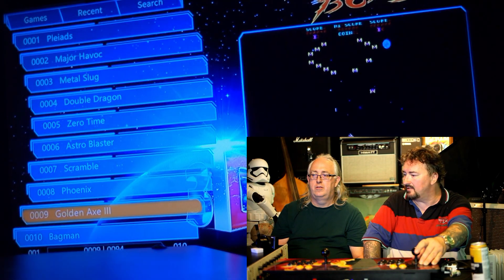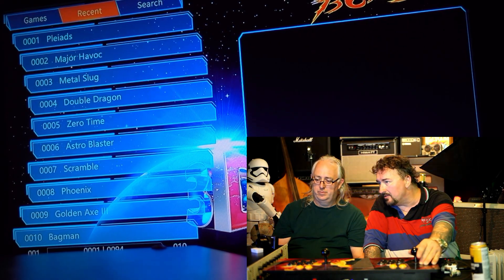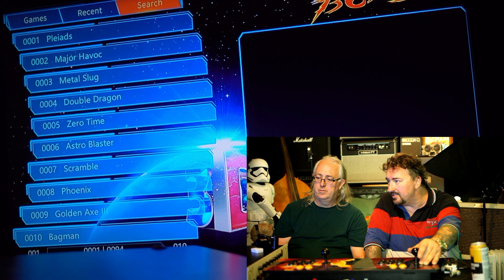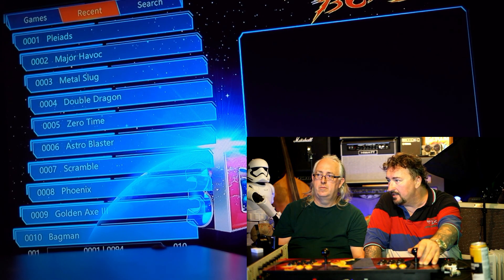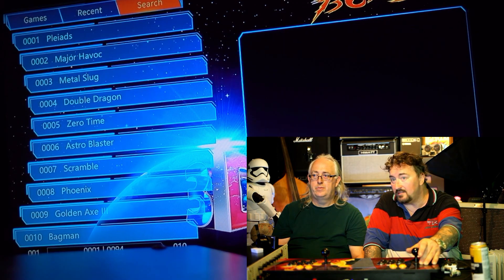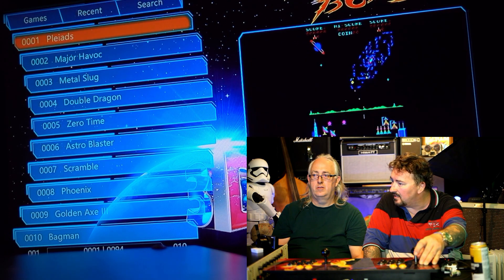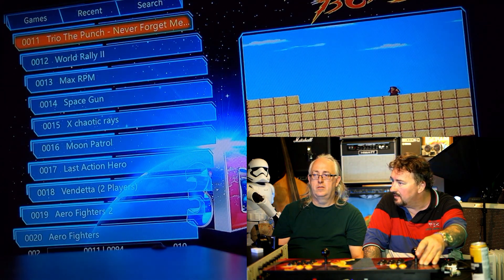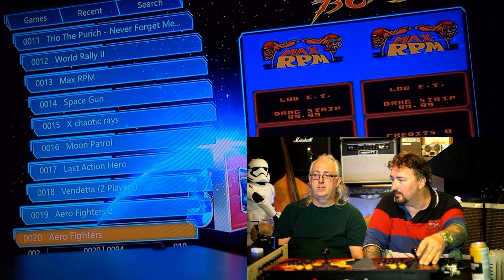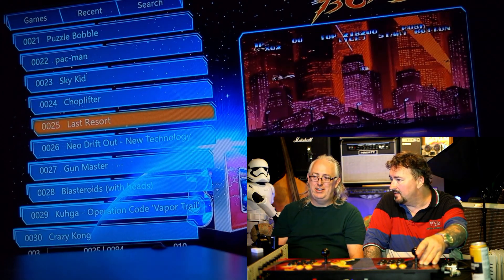Let's have a quick look through the menu. Here we are - if you look up here at the top, you can see where I'm going across these three things. That's the search function, so you can literally just go in there and type the name of a game you're looking for, because there's 1500 of them. This section saves the last games played - probably the last couple of hundred. Look - Choplifter! That's a great game, shout out to Choplifter!